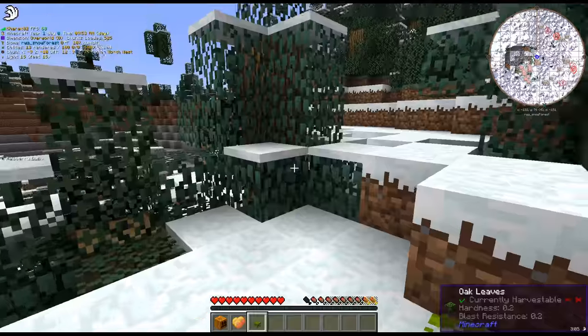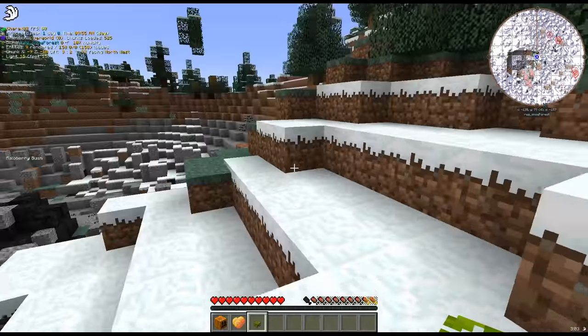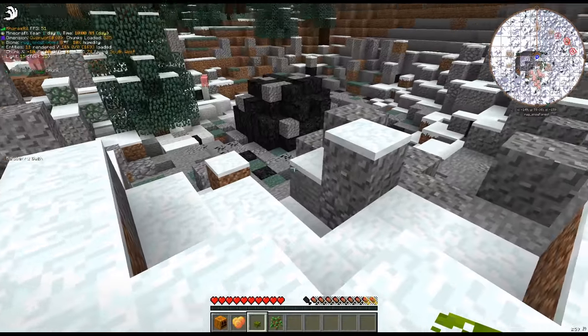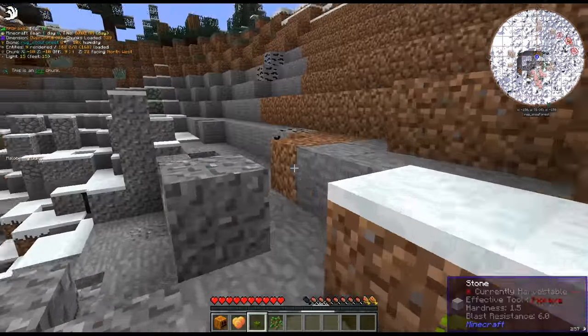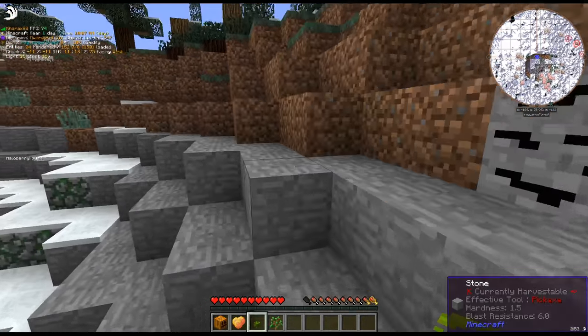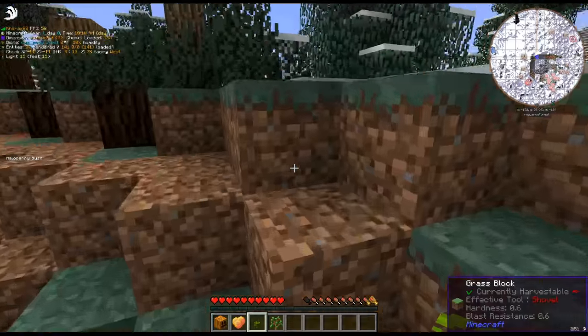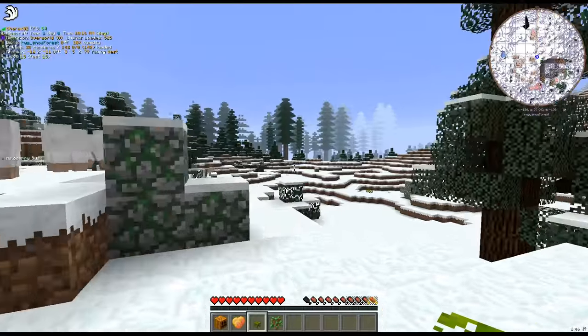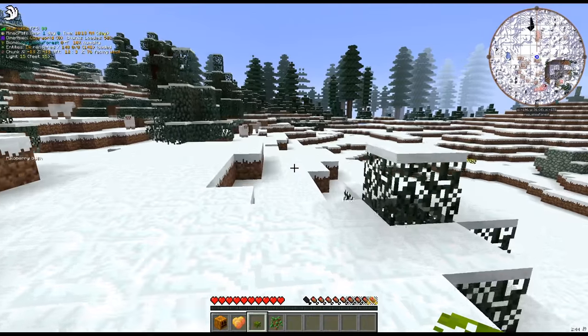That looks like a meteor over there. Yep. And it's a coal vein — or actually no, that's magnetite, it looks like. Alright, I just need to get out of this biome. That looks different over there. Get me out of this snow biome and these wolves. There are lots of sheep over here, which is kind of good to know — if we need to get some wool.